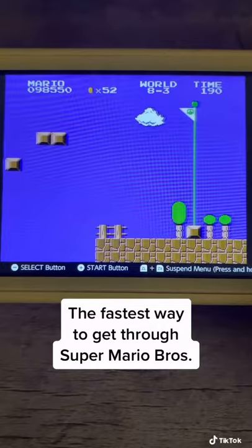We're almost there — there's the last hammer brother. Kill him, then go up here, and here's the final Bowser in the game. Just jump over him, hit the axe, and congratulations, you've just beat Super Mario Brothers on the NES.